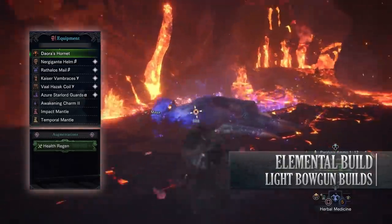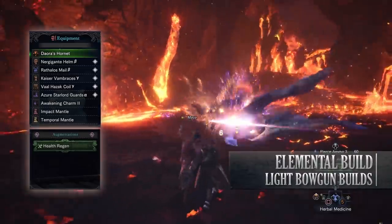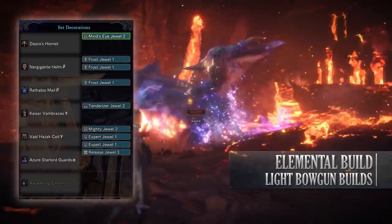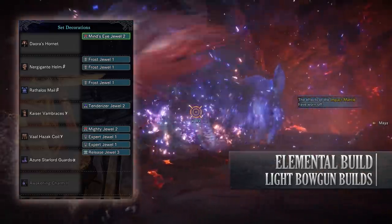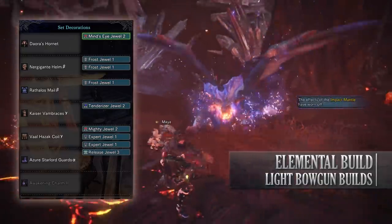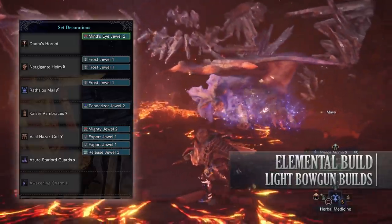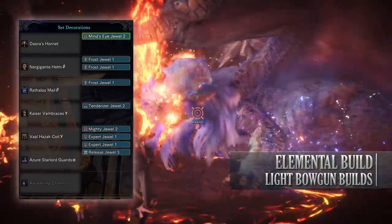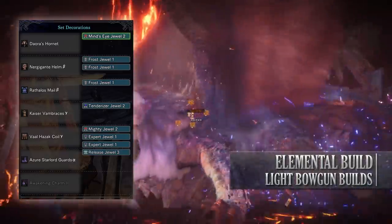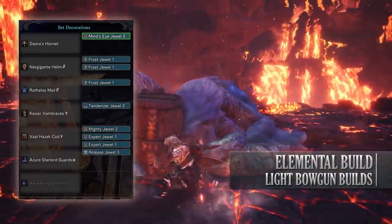This weapon can have an augmentation of your choice, and as it already has a fairly high affinity rating I've gone with a Health Regen augmentation. This is probably sub-optimal when it comes to damage but it will help the build's survivability. As for the jewels, I've added a Release jewel to get the Ammo Up skill to level 3, then a Mind's Eye jewel to increase the critical distance of the ammunition types, and then I've gone for increasing my affinity as well as the elemental rating. So I've added Frost jewels to increase the damage of the rapid fire ice ammunition — most elemental ammunition types only go up to level 3, hence I've only added 3 Frost jewels.